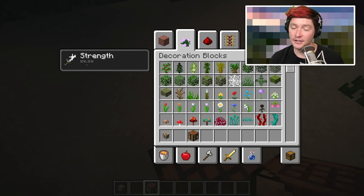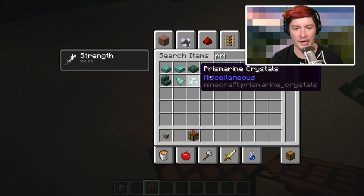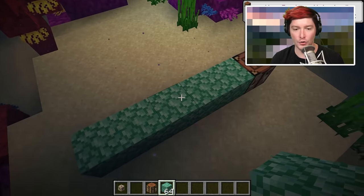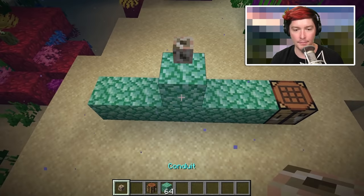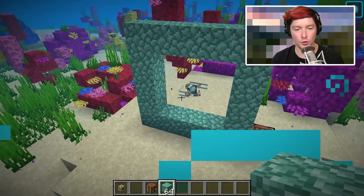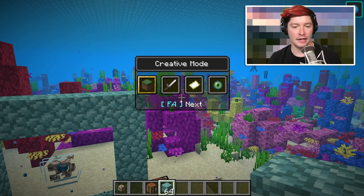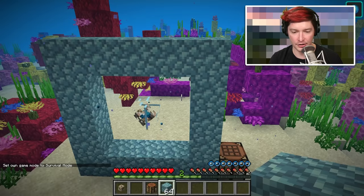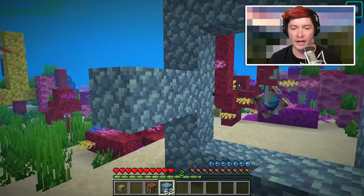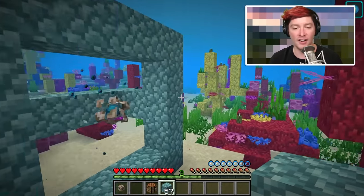You'll need prismarine — it can be prismarine bricks, dark prismarine, or just normal prismarine, not stairs or slabs — and place it in a configuration so the heart of the sea is in the middle of three rings of prismarine. This is one ring, and I just got the conduit power which allows me to see a lot better. In survival mode I will not lose oxygen.